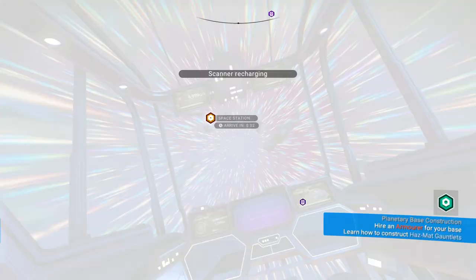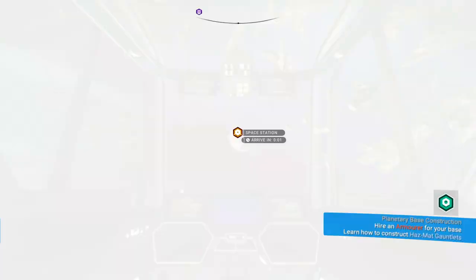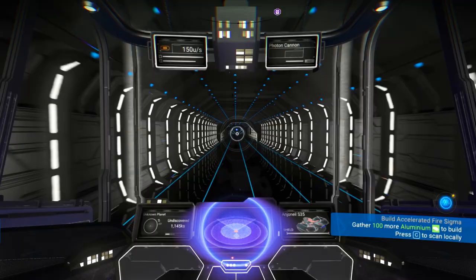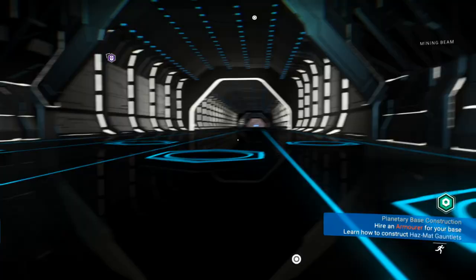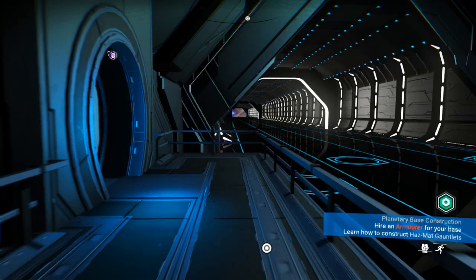We are here with our beautiful new spaceship — it's a hauler, it's rather big. Look at these beautiful lights at night — this is so pretty and relaxing! Let's go to the space station. I'm going to try to recruit an armorer, because he will give us the long-needed hazmat gauntlet and we'll finally be able to gather those resources we couldn't before. We got a beautiful ship, we're gonna recruit a third person for our base — life is finally looking up!